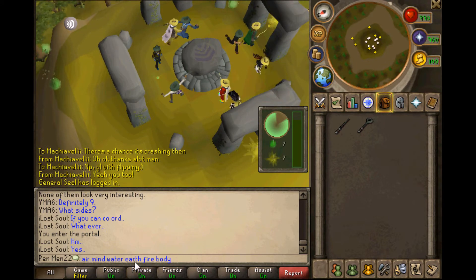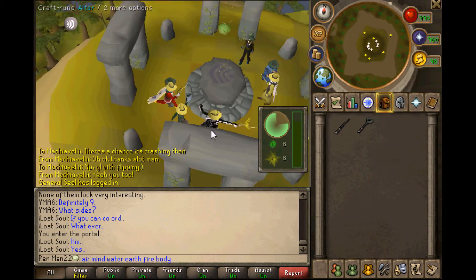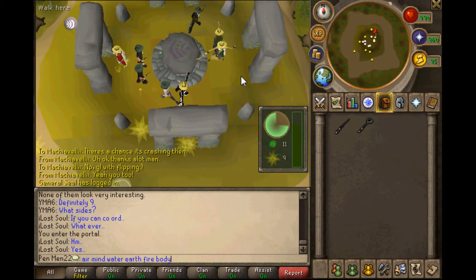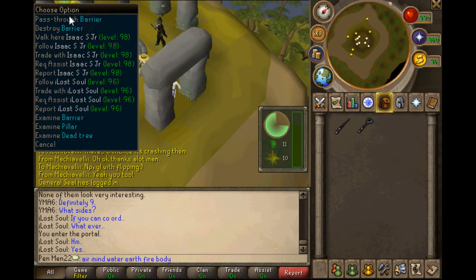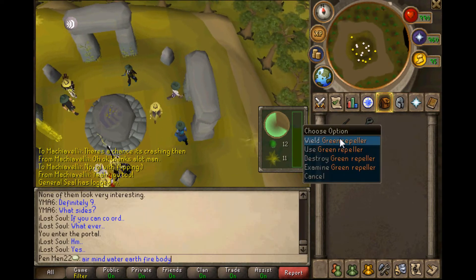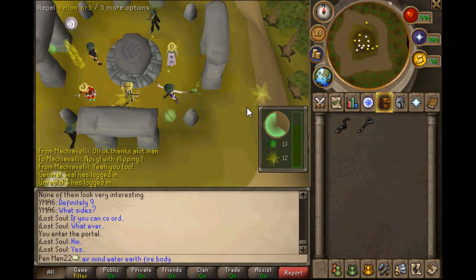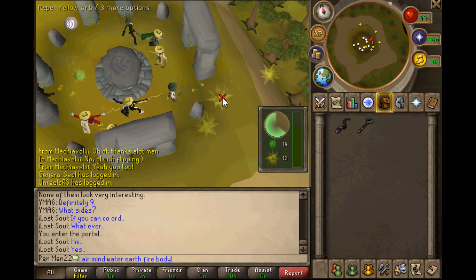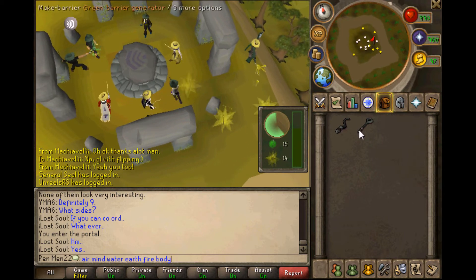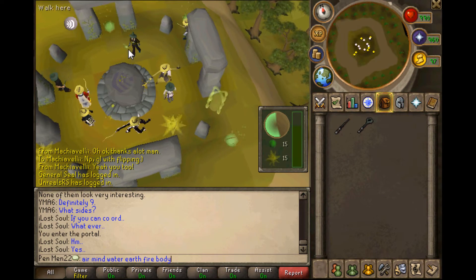In free-to-play, there are actually six altars you do. In members, there are two more — nature and chaos. He put up a barrier, that's another thing. I'm going to try to show you repel now. Repel — just put it on and repel the yellow orbs, or whichever is the opposite team. If you see people bringing those orbs in, use your barrier to make a barrier and they won't get through.